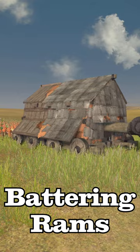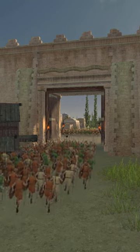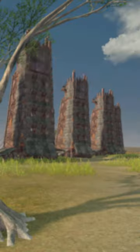Finally, Battering Rams. Only use Rams on Gate Houses that have been neutralized. This will stop the oil from pouring down on you or enemies sallying out to stop the Ram. And that is...